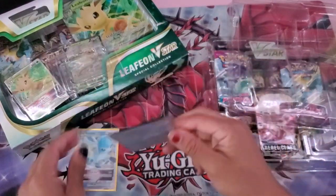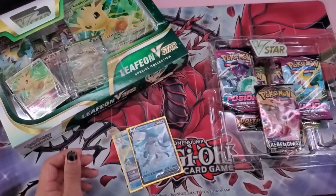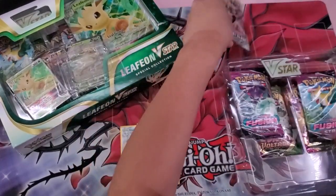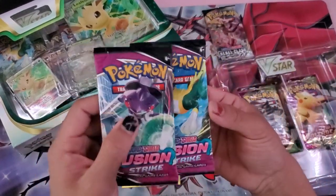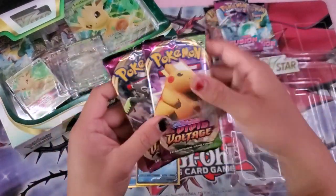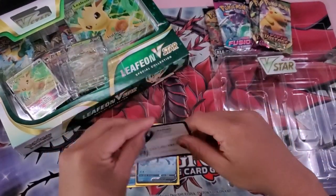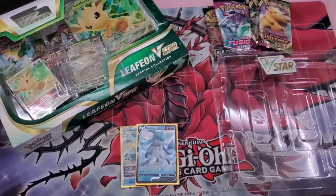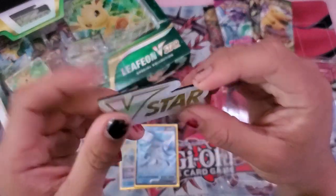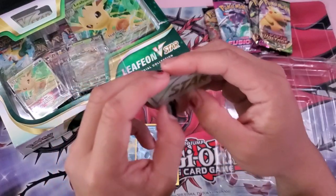And inside we have one Rebel Clash, two Fusion Strike, two Vivid Voltage. There's the code card for you guys — hopefully you guys pull something good. And everyone's lovely favorite V-Star badge.